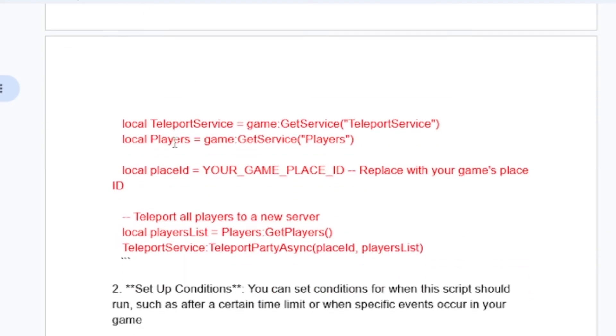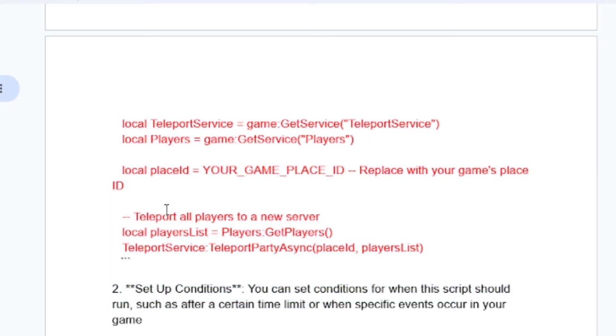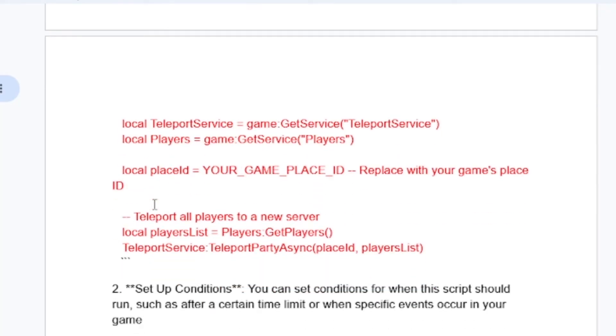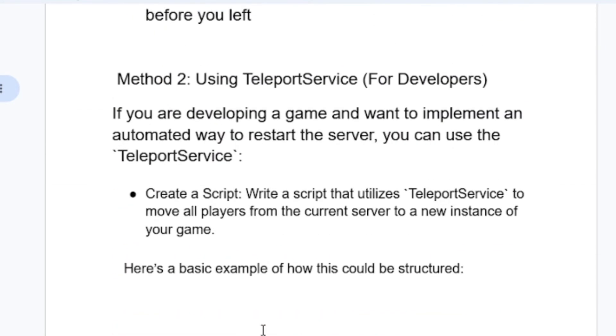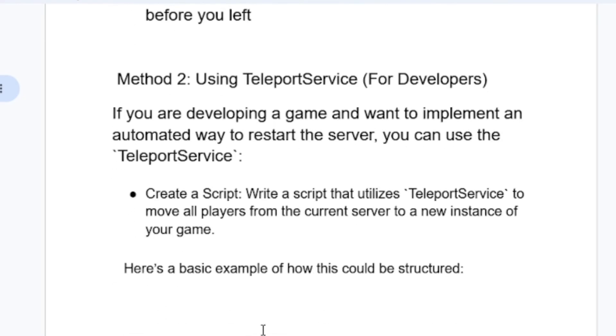So here is the script — I'll leave a link for this script so that you can copy it. Then after constructing this script, set conditions for when the script should run, such as after a certain time limit or when specific events occur in your game. So this is how you restart a private server using a teleport service, and this is for developers.